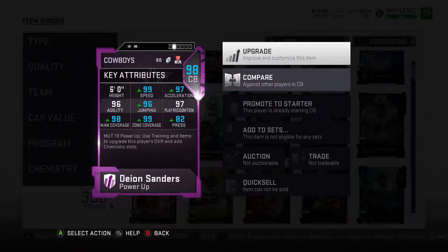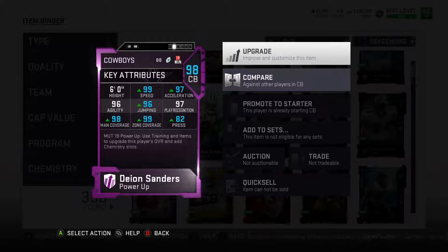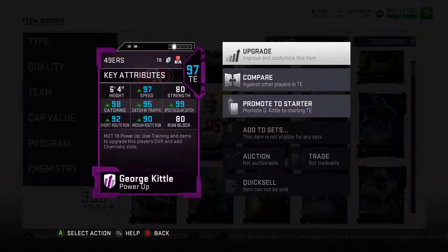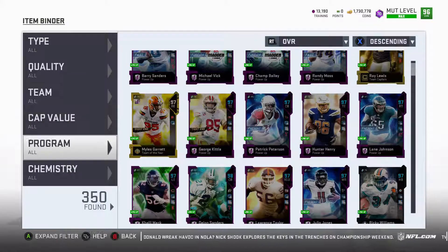Deion Sanders actually went up 1 overall and is 99 speed now. I am going to get the Madden passing defense next to bolster up his man coverage. With Team Chemistry, he actually gets close to 99 man coverage without the Madden pass defense chem and without the Lockdown Defender ability. George Kittle is another player I'm very excited about — his overall speed gets up to 97.